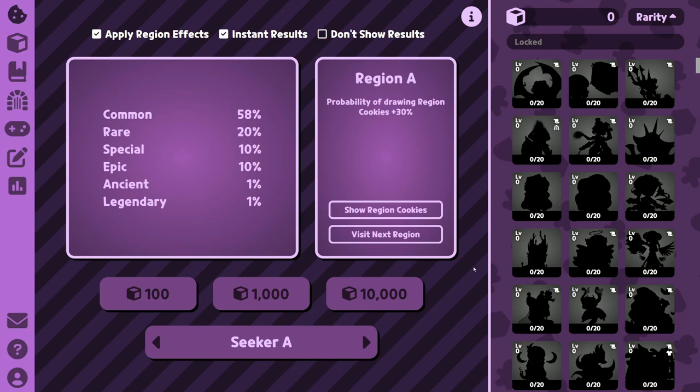Hello everyone, this is Royal Mike, and as you can see, today we're doing something a little different. I'm going to be playing Crown Seeker, the game that I've made by myself for the Cookie Run Together project.